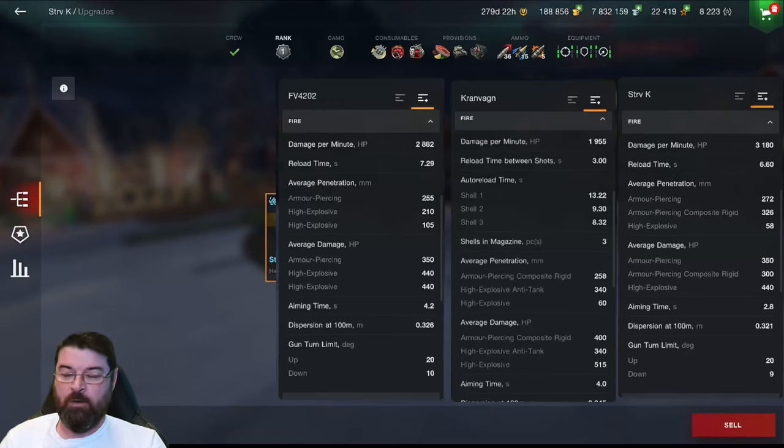The reload time on the Strav K is particularly nice at 6.6 seconds. Don't forget this is meant to be a heavy tank, whereas the FV4202 is a medium — one of the benefits of British tanks is their fast reload — yet the Strav K is beating that FV4202. A heavy that loads quicker than a medium! The Kran has an auto-reload at 13, 9, and 8 seconds. Looking at penetration, the Strav tops the bill at 272 on standard AP, compared to the Kran's 258 and the FV's 255. Average damage is 350 on the Strav K — less than the Kranwagen's 400 but the same as the FV4202.